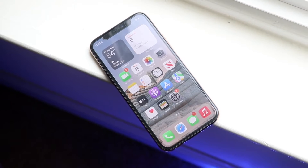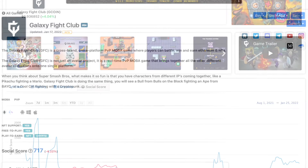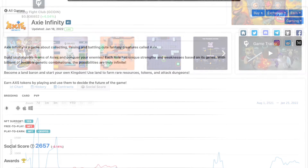The first one is called Galaxy Fight Club. What these people are trying to do is make something like Super Smash Brothers but for this type of game. All these games will be linked down below, and as long as you are in the program and have the NFT — and it's also free to play as far as I know — you can go in-game and battle other people just like any other game. It's a really cool game that I do like a lot.